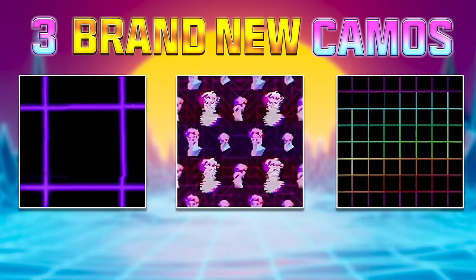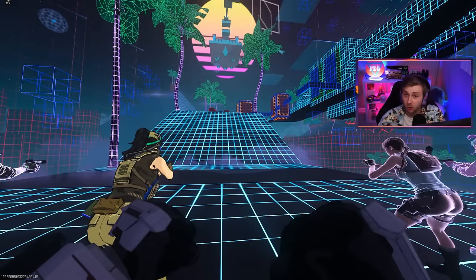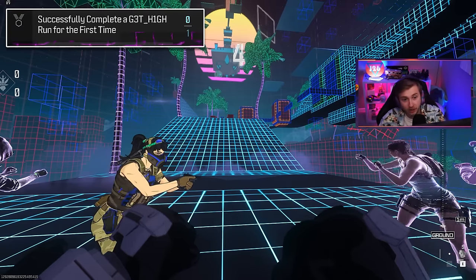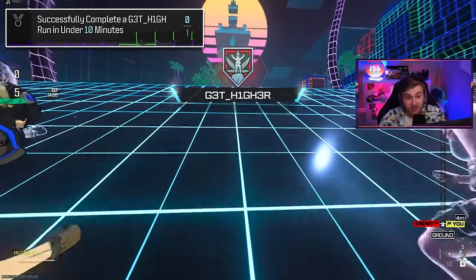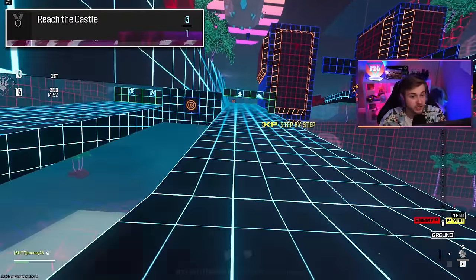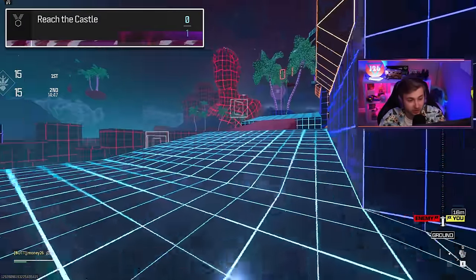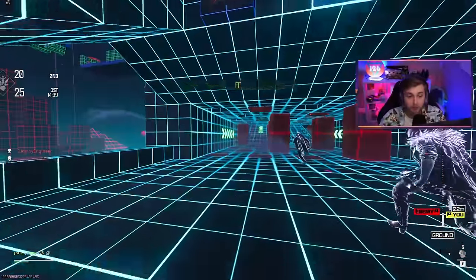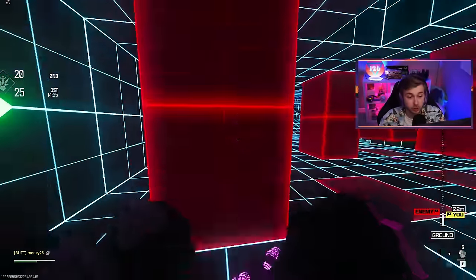Three brand new camos have just been added in and I think they might be some of the best in the game. So let's go unlock them. The best part about these camos is not only do they look great, but they should be super easy to unlock. For one of them, all we got to do is get to the very top of the Get Higher mode. For another, we got to get to the very top in under 10 minutes. And for the last one, we need to find all 12 little coins to get into the castle at the top. I'm going to try to get them all done in one game — key word being try.